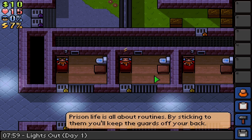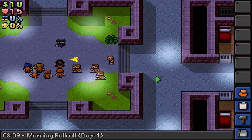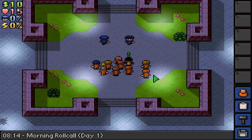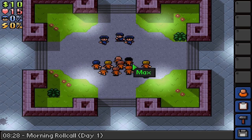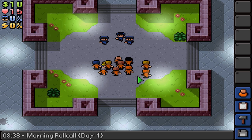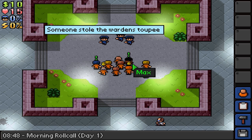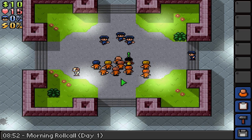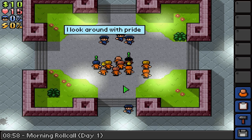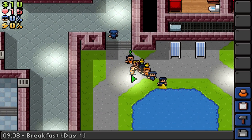Prison life is all about routines — by sticking to them, you'll keep the guards off your back. Warning: roll call, day one. I guess I'm following these guys. Those due — Cooper and Wolverine. Any questions? If your name is pulled from the shakedown roll call, make sure your desk is free from contraband. Sadly, our karaoke machine is knackered. Please keep off the grass. These guys all have green things on their heads — someone stole the warden's toupee. Don't be afraid to ask for hugs. Breakfast, day one.